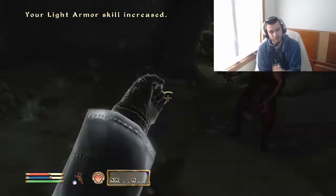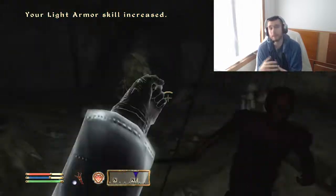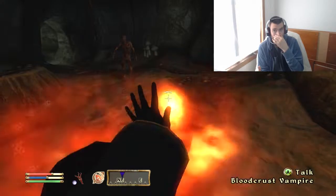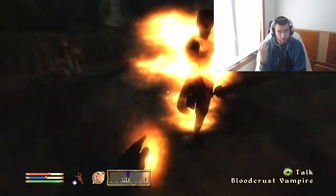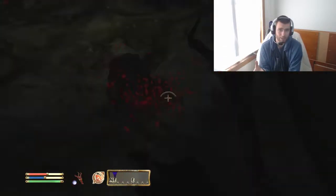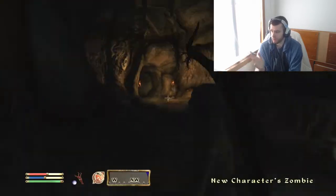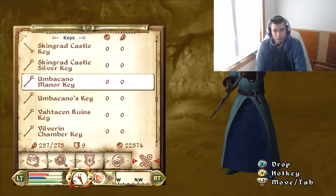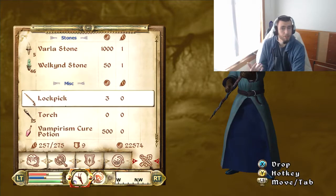Let's talk about these skills. Sneaking gives you a damage buff, and it makes it easier to actually sneak around — that's how you're going to value this skill. Acrobatics gives you dodging capabilities, and that's literally all it does. Even though it makes you jump higher and farther with bonuses, Acrobatics is really your dodging skill.